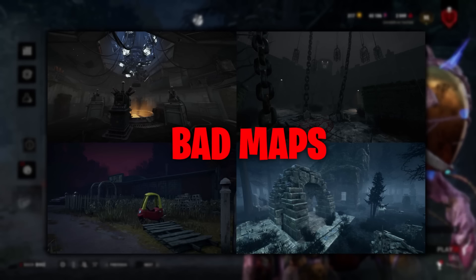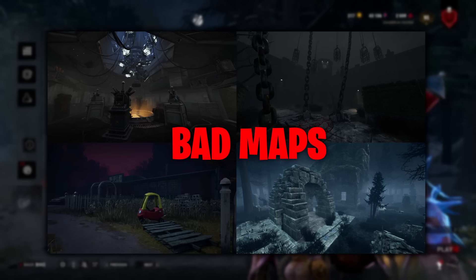The bad maps have to be Larry's and Midwitch. I really don't like the Badham Preschools, and I do not like Mother's Dwelling or the Temple of Purgation. I think they're terrible maps for the Singularity, especially Larry's — because you put a cam down and there's just a room immediately that they can run into. There's no point in even attempting to use your pods there. It feels terrible and it's not fun.